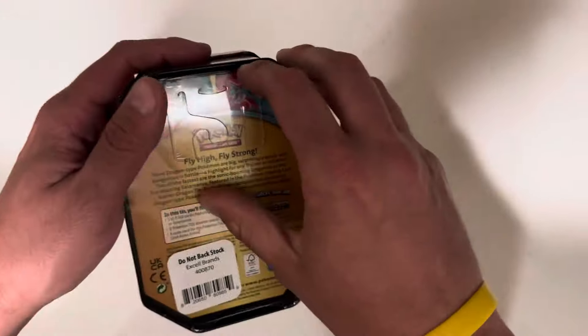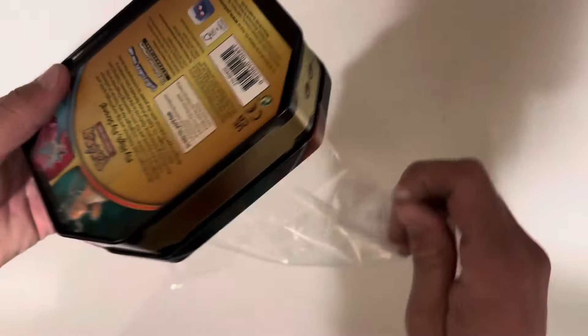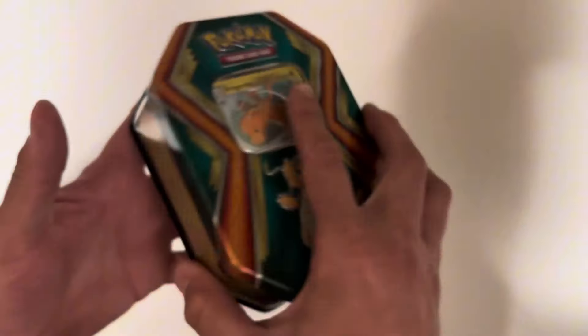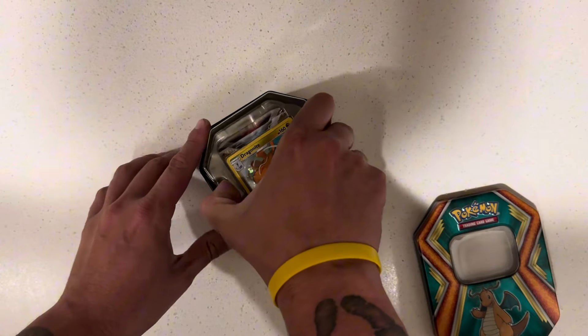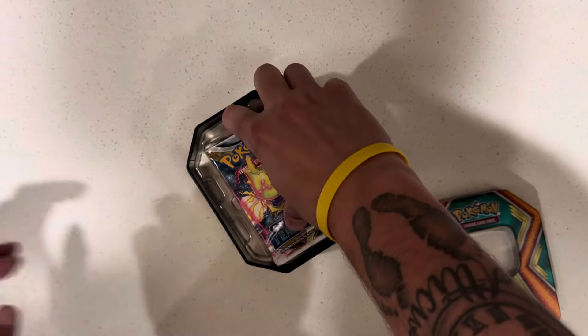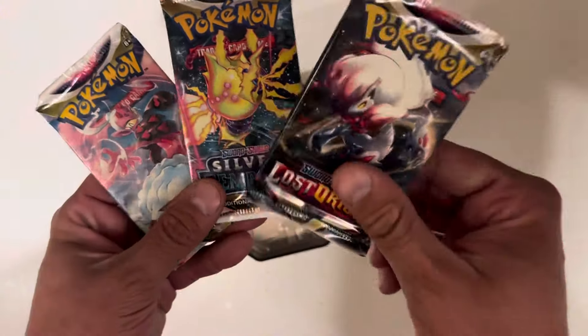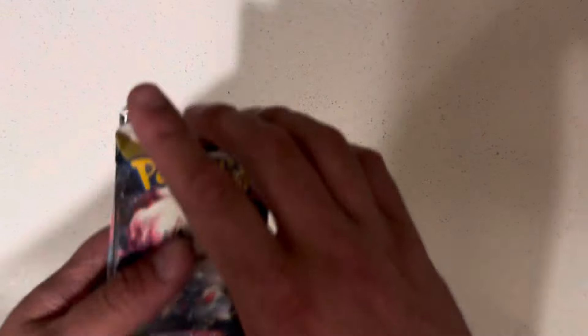I paid $20-$25 for both of these. So I think we get the plastic off — yep, 2019, but don't be fooled guys. Go ahead and open the tin — look at your beautiful Dragonite card. Beautiful. Just like I said: Silver Tempest and Lost Origins. There could be a Giratina in these two Lost Origin packs. No sleeves, straight to business.